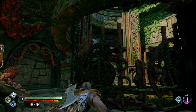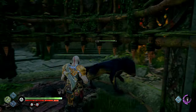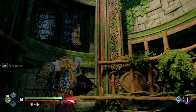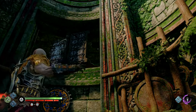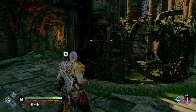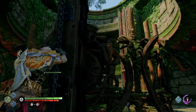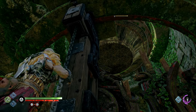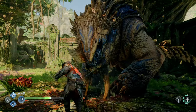Sounds a little bit complicated? With the beasts inside the cage it's just a matter of turning them into snacks for the drake, then go back to the starting area of the quest to defeat the drake and get your rewards.